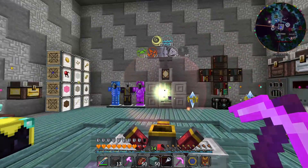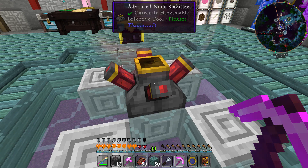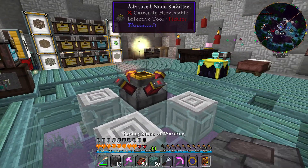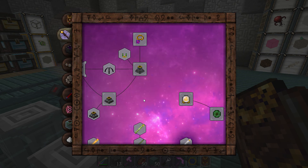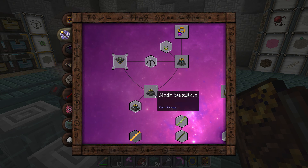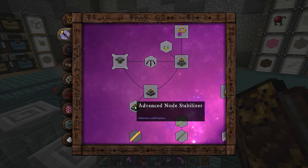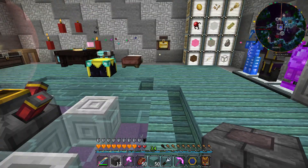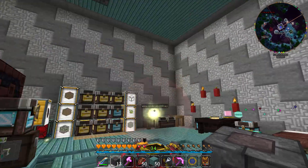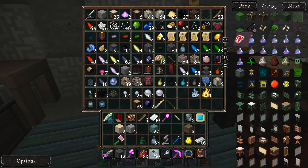I set up one of these things — if I turn my WAILA back on you will see that this is an advanced node stabilizer. Look these up in your Thaumonomicon, they're pretty much amazing. What you can do with advanced node stabilizers is build yourself a super node. You've got regular node stabilizers which aren't that great, but the better part is the advanced node stabilizer. If you capture a bunch of nodes in jars and put them next to each other, they will begin to drain vis from each other and eventually the bigger node will win.